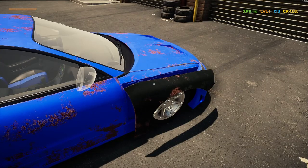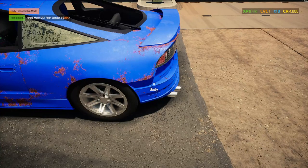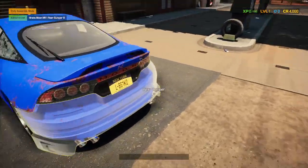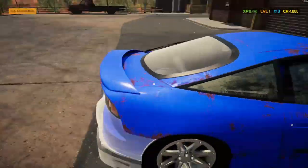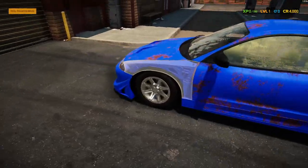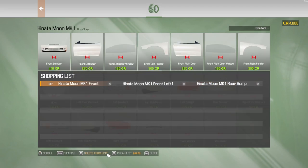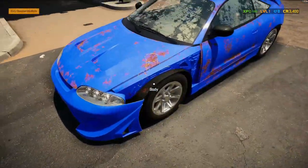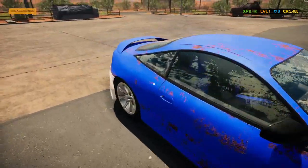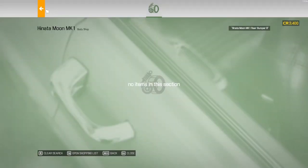Parts have to be 42 percent. This one here - what kind of condition is that? 26 - oh shoot. Is there anything else that's in terrible condition? What is this - Canada Moon MK1? We need a front right fender, a front left fender, and a rear bumper. Did I buy that? Oh, I didn't buy the rear bumper. Oops, they don't sell them.